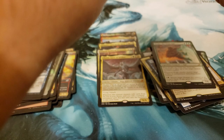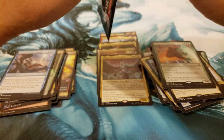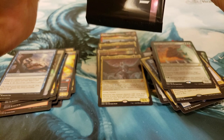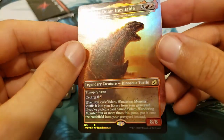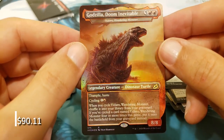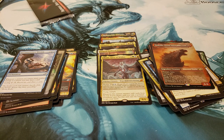Your last pack will be this box topper. We've got the ripcord on these. Let's see what it is — we're going to drop in... Godzilla, Doom Inevitable. Beautiful. That's right, it's a turtle — a dinosaur turtle for the Doom Inevitable. Beautiful. We'll put that right there, and I think that will conclude it.